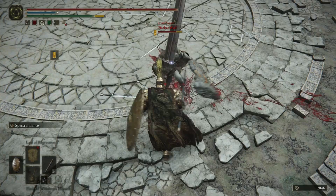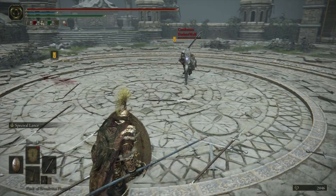Darkest Wolf — two ultra great swords. That means he's going to be jumping a lot.